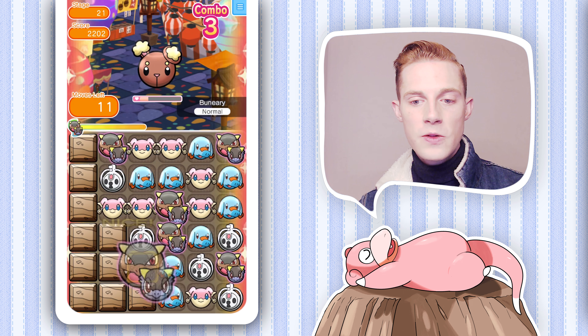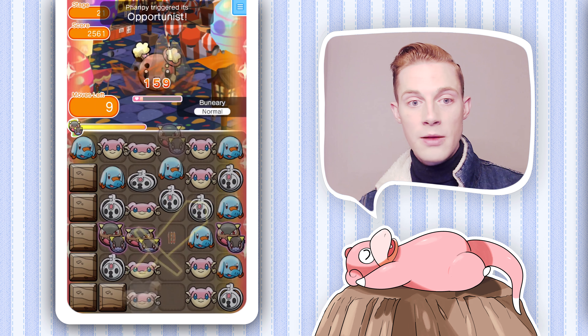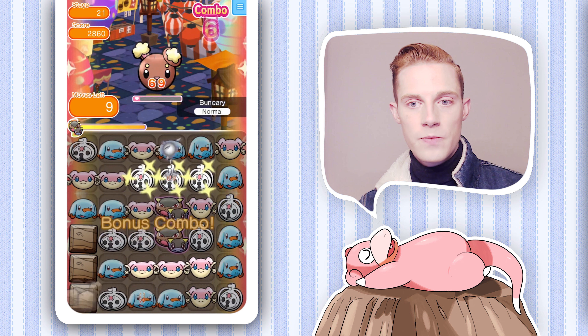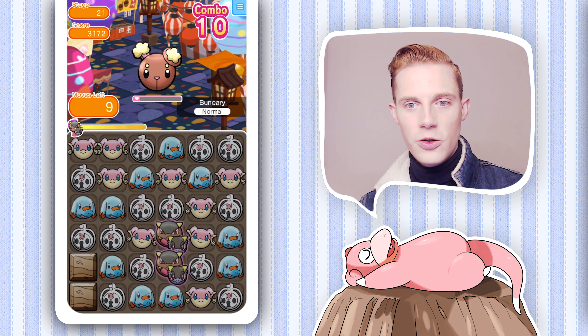We're going to keep on using our high attack power with Phampy, Clefairy, and Mega Kangaskong to defeat Buneary with nine moves left over. That last blow gave us a combo of 10, so that's pretty cool.